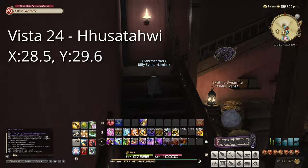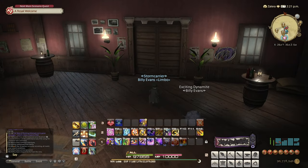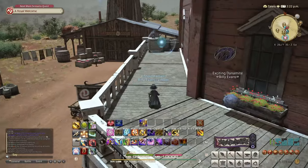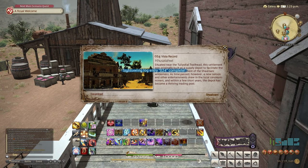Our first target, Hussatawi at 28.5 by 29.6. This is on the balcony of the saloon. You can get there either from the stairs in the back or the stairs inside. Go ahead and use Lookout, and you'll get this one unlocked.